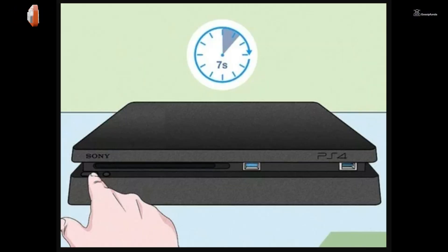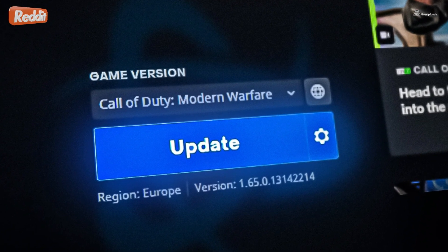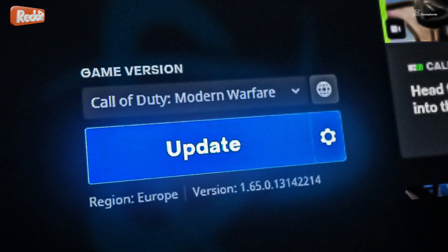Turn off your PS4, then hold down the power button until you hear the second beep. From the Safe Mode menu that appears, select Rebuild Database. Frequent updates to a game might lead to fragmentation within the system, potentially causing increased vulnerability to crashes.